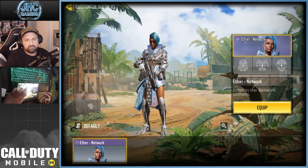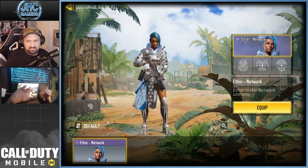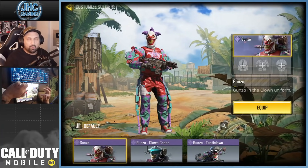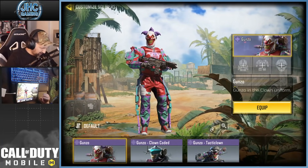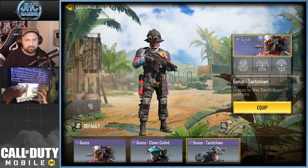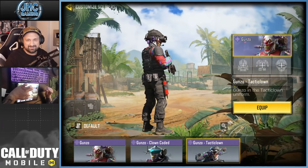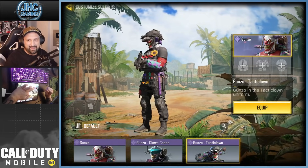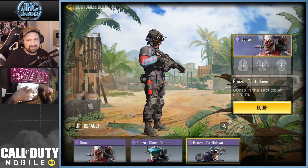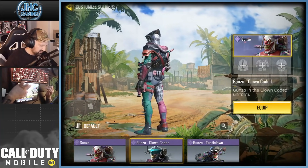Eater. Network — that one's from a Lucky Draw with the FR556. I don't use that one often but it's pretty cool, love the hairstyle. Hey Gunzo — what is your favorite Gunzo? I get asked often and I don't change. My favorite Gunzo is Tactic Clown because the night vision goggles are so freaking epic. You see the hair under the helmet. I like that skin, my favorite Gunzo. And that one from the Lucky Draw also.